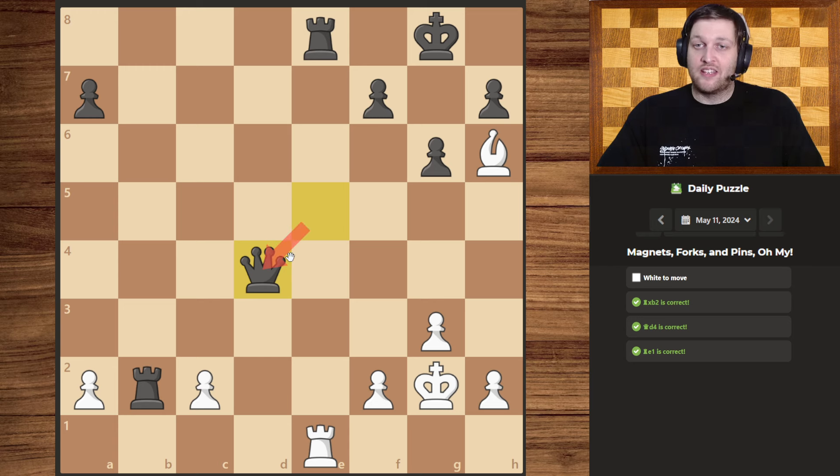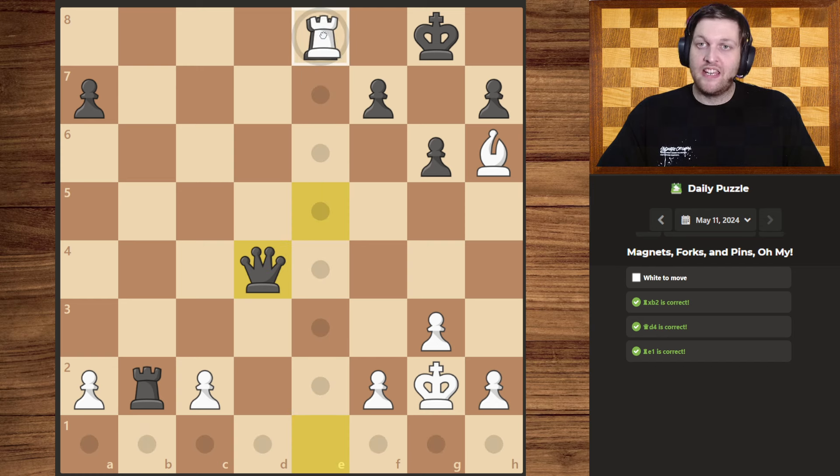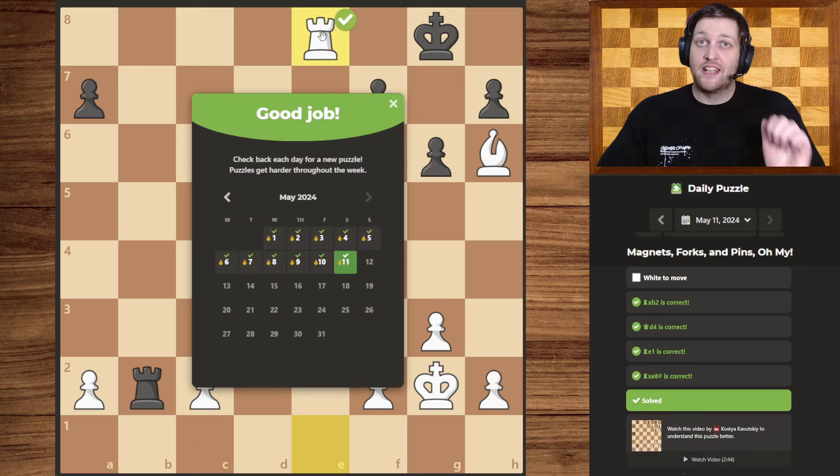The queen obviously trades because otherwise they have no chance, as we would simply have a battery going on over here. But now our rook can simply slide over, taking theirs, and deliver checkmate. There we go! Thanks for watching, please leave a like, subscribe, and see you next time. Bye!